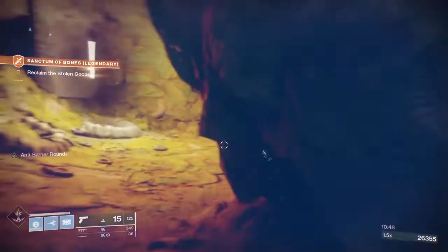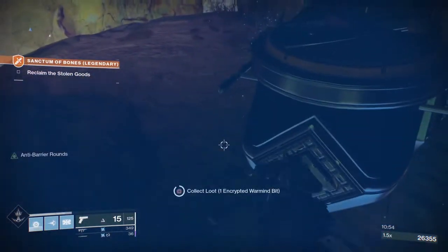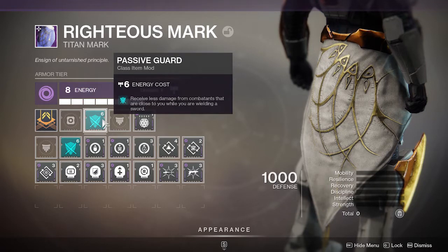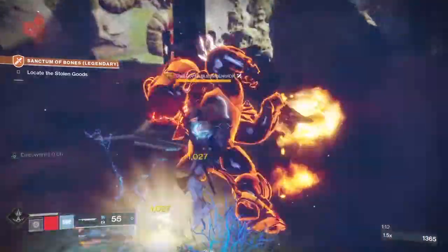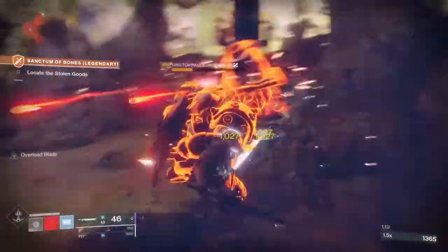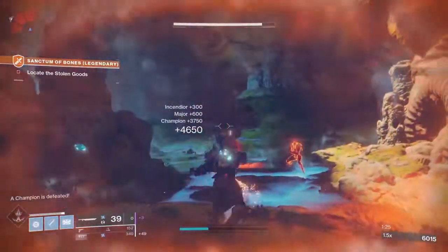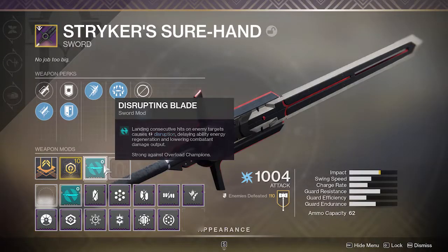To add to this, I use a sword. Swords have gotten a lot of buffs this season, but there are also mods that will help. There's a Passive Guard mod — this allows you to take less damage while wielding a sword. So not only if you have that cell going are you going to take less damage, but when you're wielding a sword you're going to take even less damage. You can get to the point of being critically damaged — which happens a lot when you're in a big group of mobs — and still be able to do damage and stay in the fight. I also use Disruption Blade, which you put on the sword — consecutive hits cause disruption, delay ability regeneration, and lower combatant damage output. Strong against Overload Champions.